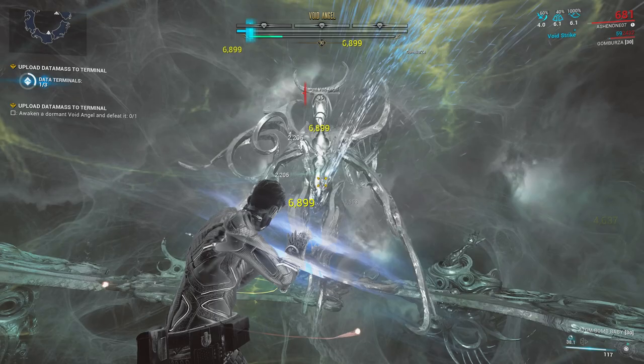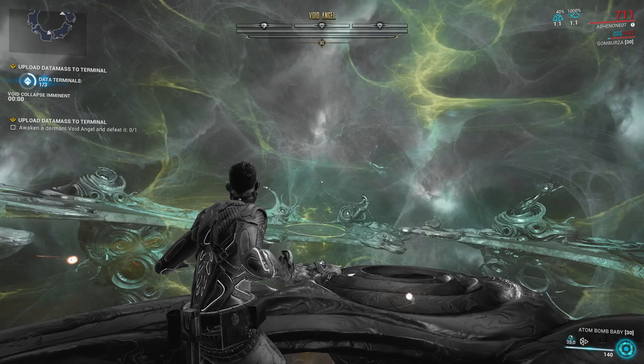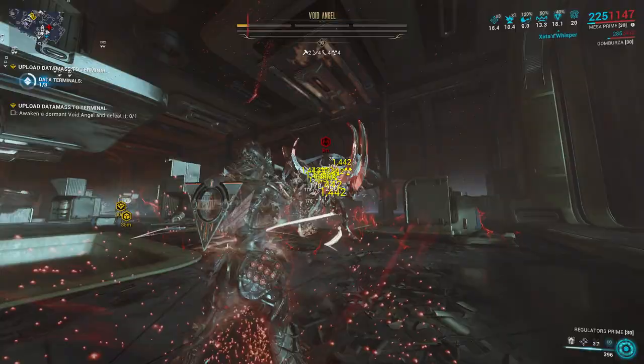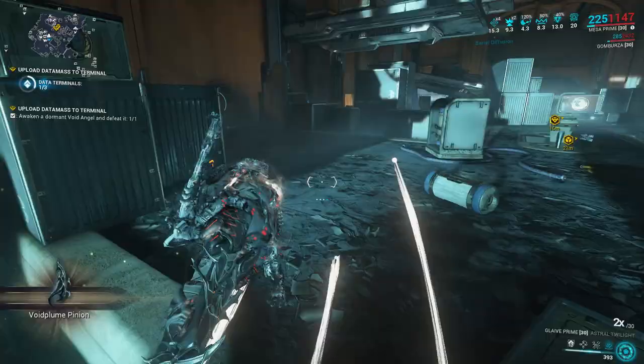A two-team setup will make the fight a lot easier. However, what I'm showing is a higher level void angel, and you can always do this at normal levels that take less effort. In terms of amp composition, I'm using my Clamor, Propa, and Certus for this. My only problem with it is that this amp has a lower range compared to other amp compositions, but it does the work and I have no complaints.